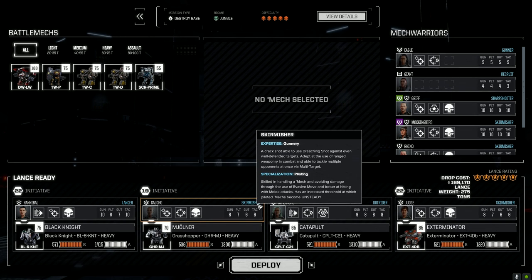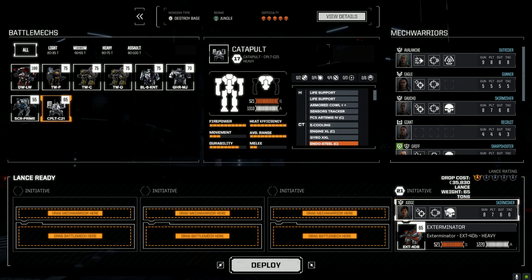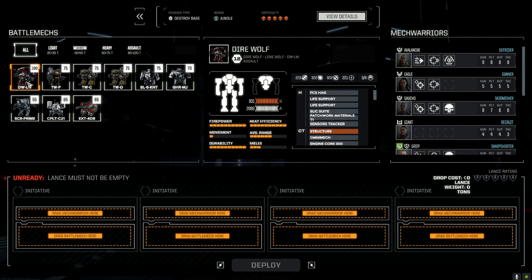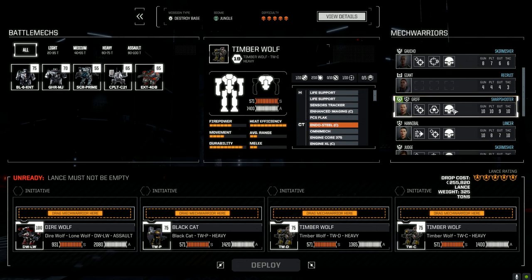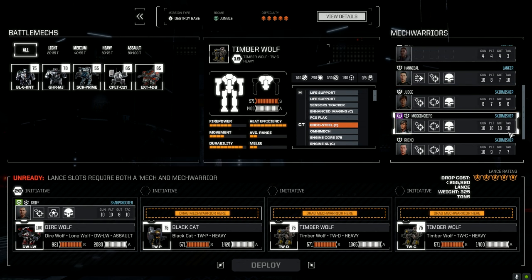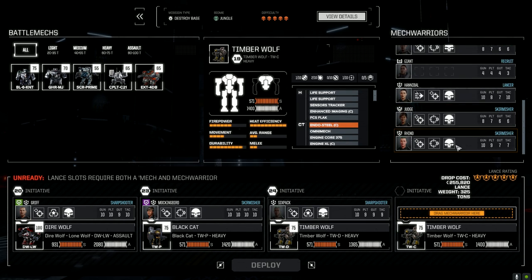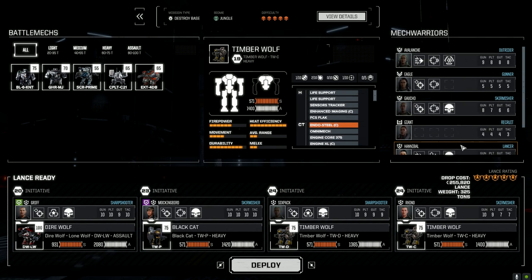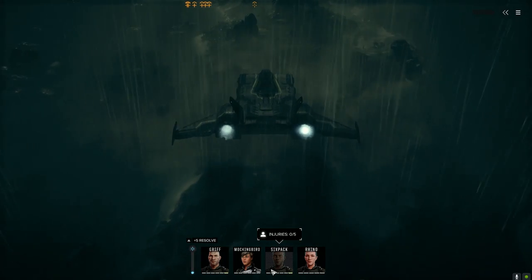We won't have enough for repairs if we're not careful. Let's bring in our main lance: Dire Wolf, Terrible Wolf P-D and C. We want Griff. By the way, Mockingbird's got 10 on all the stats now - she's the first pilot to do that, which is awesome. Then Six-Pack and a Rhino. I think we're ready. This is the AC/20 version, right? Yeah, okay. Let's do this.